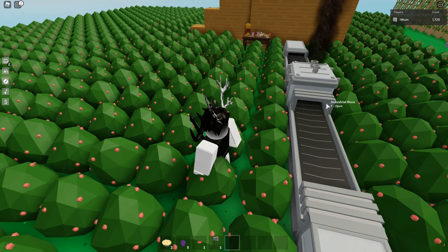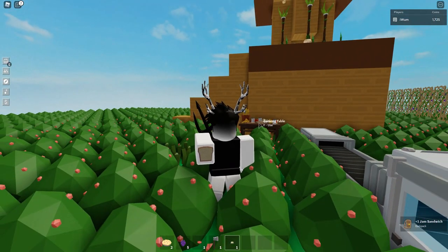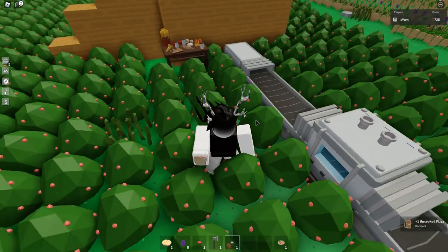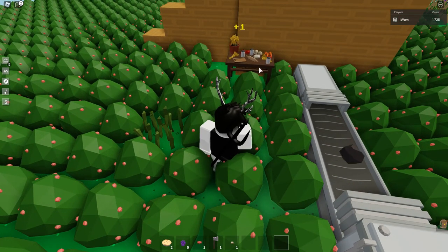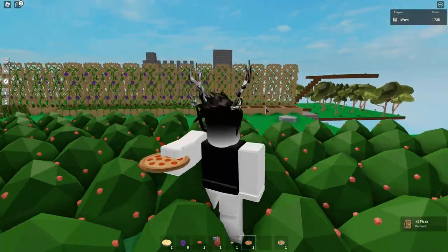Once the bread is done and you have enough grape jam, you make a jam sandwich — and there you have a grape jam sandwich. The next item is an uncooked pizza. You can make it into a cooked pizza by using dough — which is three wheat — and one tomato sauce. Once that's done you can create an uncooked pizza. I'm going to put it in my industrial oven, and I'm also going to do it on the campfire — and there you have a cooked pizza.